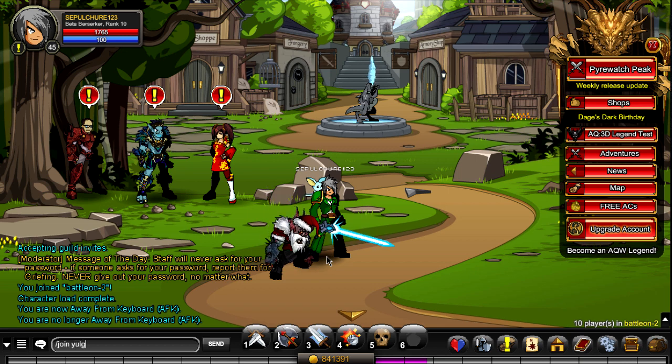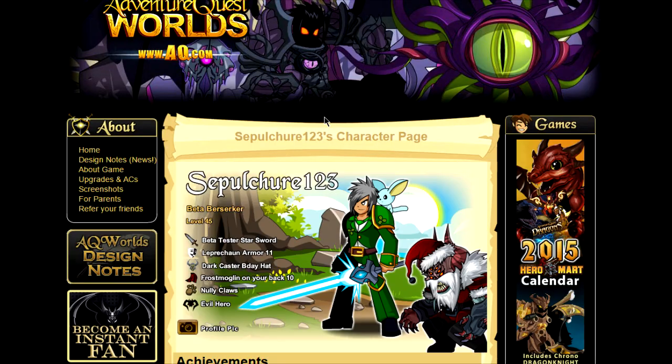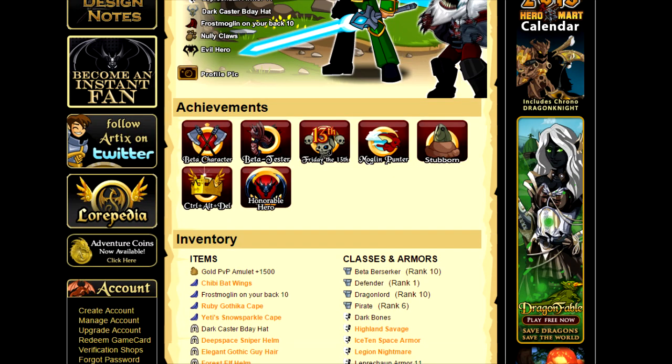Here is my beta account. I'll be showing you guys the items inside of him. Let me show you his character page to prove that he's a beta — he's got the beta character badge, the beta tester, and yeah, here, I'll show you the items he has.